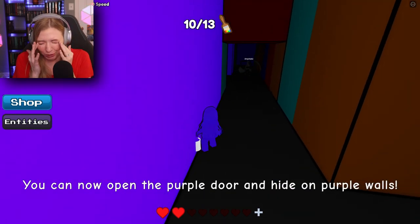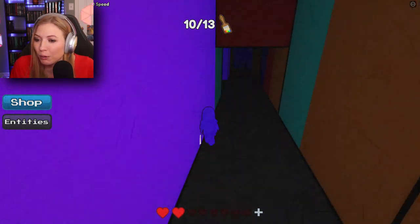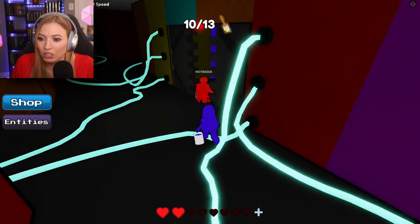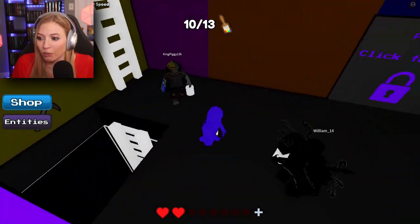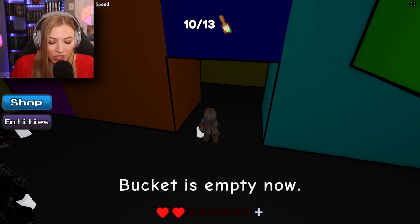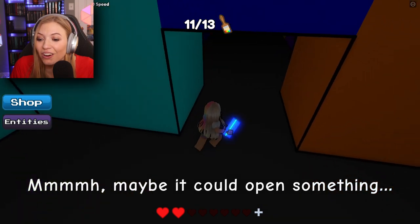Purple door. It was in something. Purple pickaxe. Purple pickaxe in the middle. We're going to follow this — this has got to lead to the door. Oh my gosh, I just made it in. That was incredibly lucky. Alright, bucket is empty now but that's okay. I've got 11 out of 13 and I've got a key card.